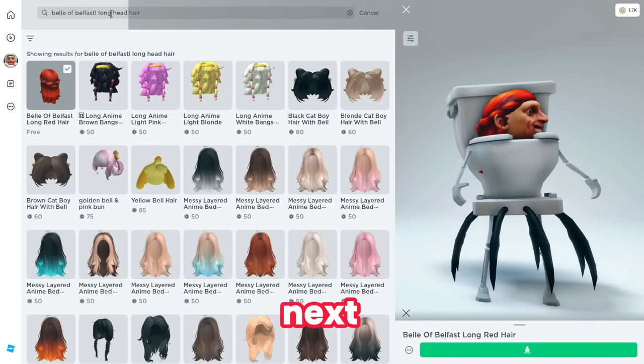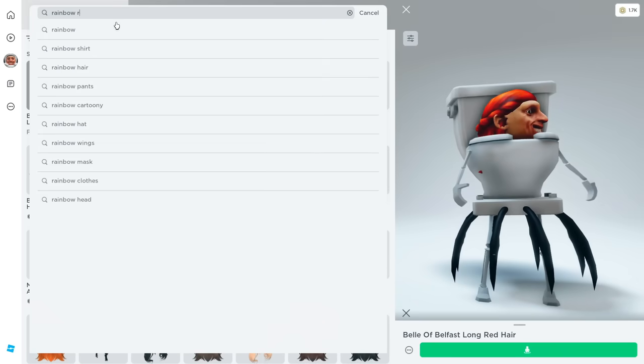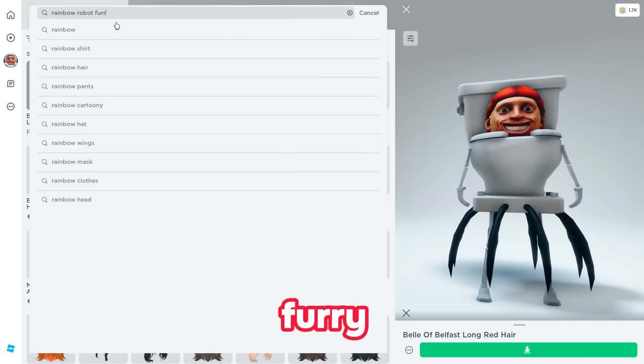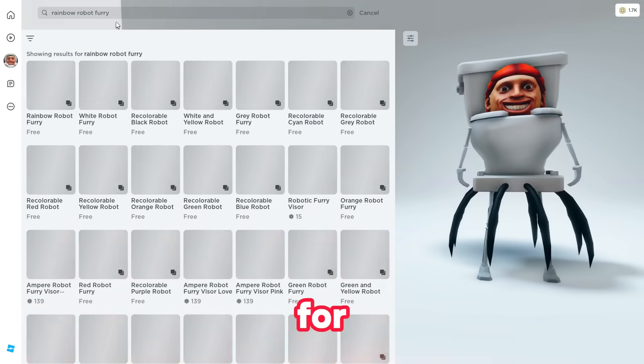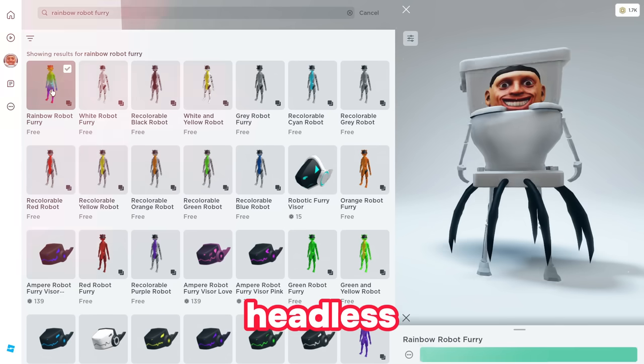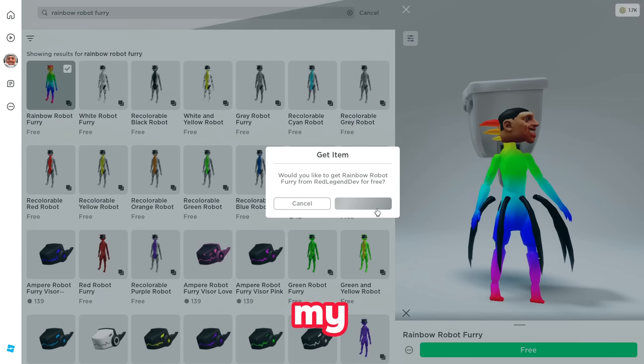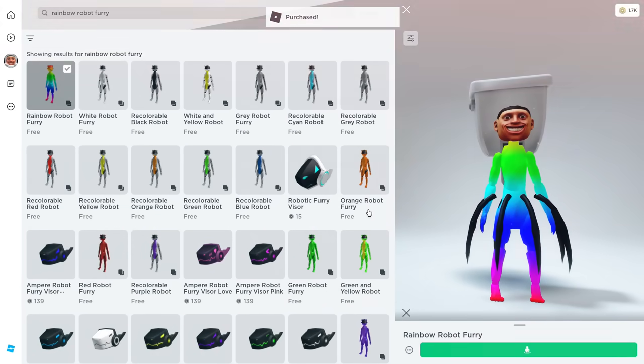Next, you have to go for the item called 'rainbow robot furry.' Go ahead and search for this item and you will be able to see it. If you want the free headless, go ahead and claim this and follow exactly what I show you in my video to get the free headless horseman.